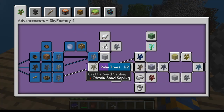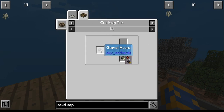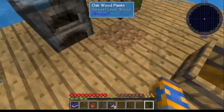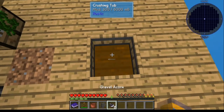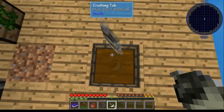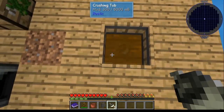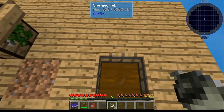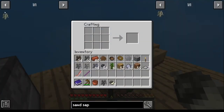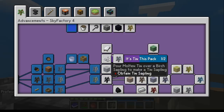For a sand sapling, you want to get sand acorns from the crushing tub. This time we're using gravel acorns — get yourself eight gravel acorns and put them in the crushing tub. It does not have to be empty, by the way. Once you get the eight, make sure you've got a petrified sapling in your inventory, and there's your sand sapling.